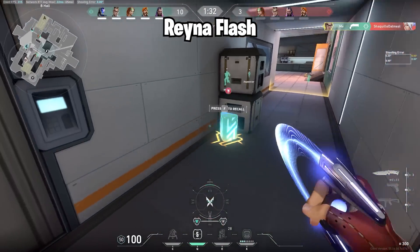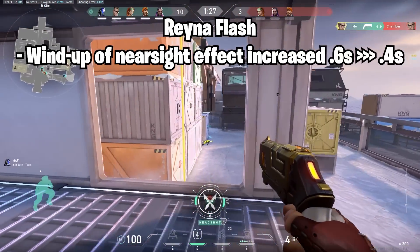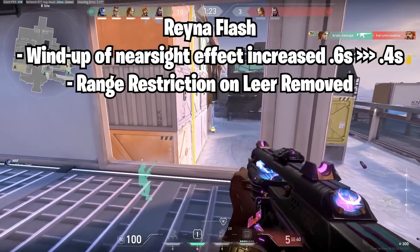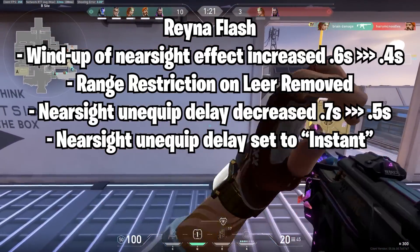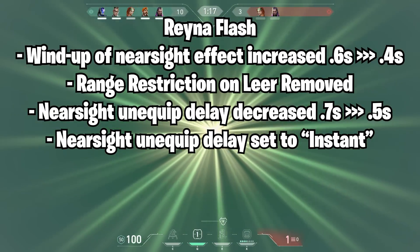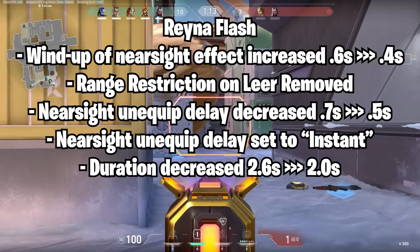Next up are the changes to Reyna's flash. The windup of the near-side effect has been increased from 0.4 seconds to 0.6 seconds. The range restriction is now removed, so if you can see it, it'll flash you no matter how far away you are. The near-side unequipped delay has been decreased from 0.7 seconds to 0.5 seconds and is now apparently set to instant. The overall duration has been decreased from 2.6 seconds to 2 seconds.